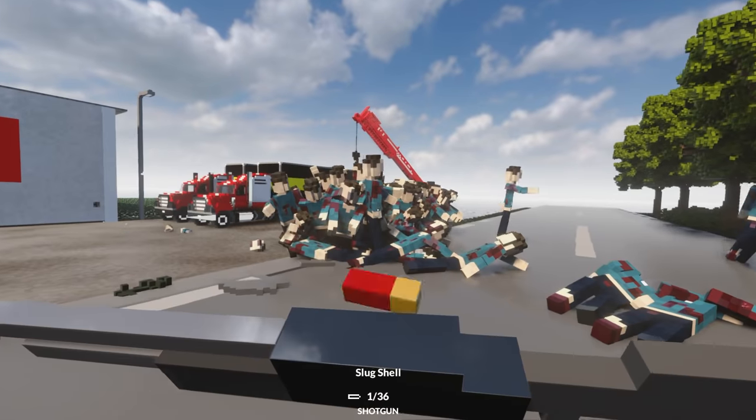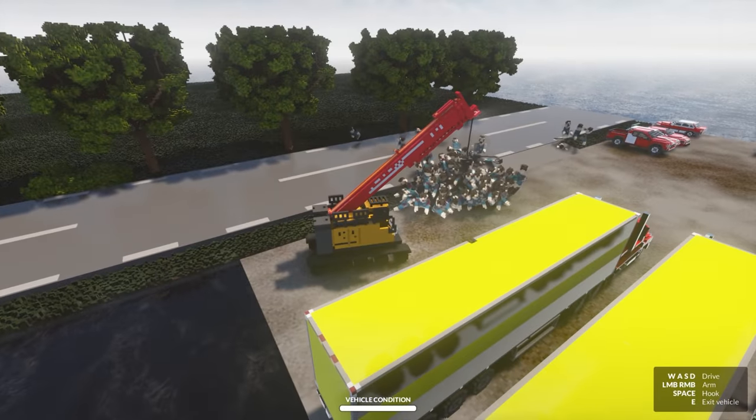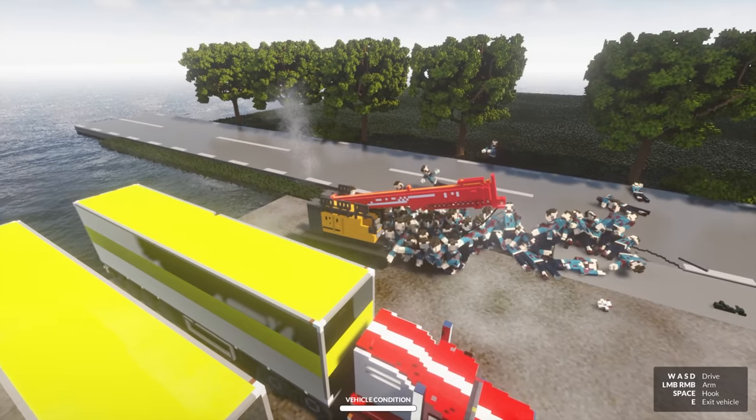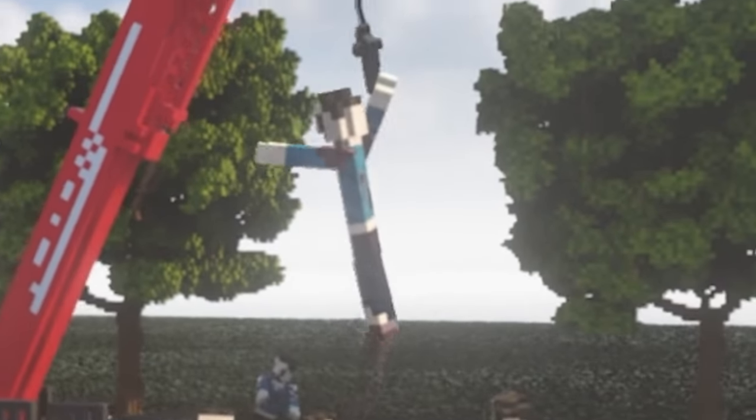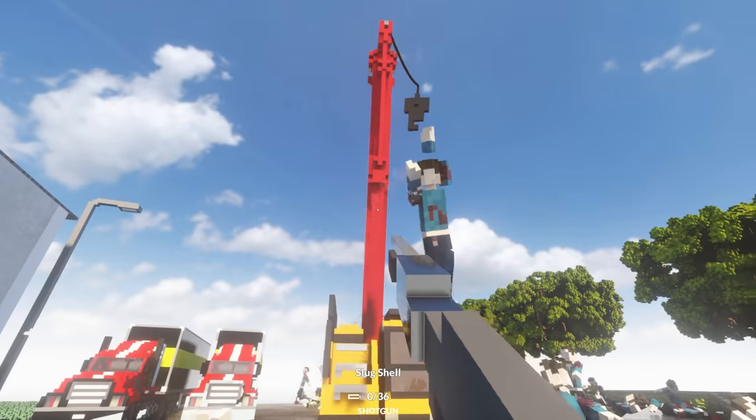We're going round, let's just keep firing. Maybe I can use this vehicle right here. Let's get in. I'm gonna pick up a zombie. Lower the arm. Grab one. I think I have one. Yeah, I got him. Whoa! Look at this. What are you gonna do now, eh? You gonna try and eat me?